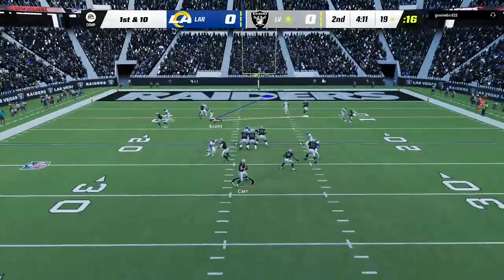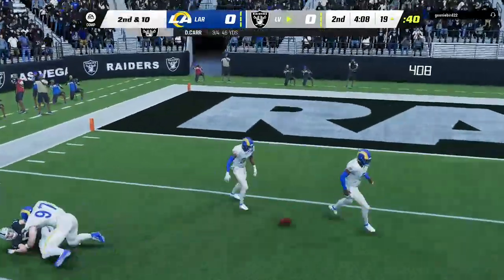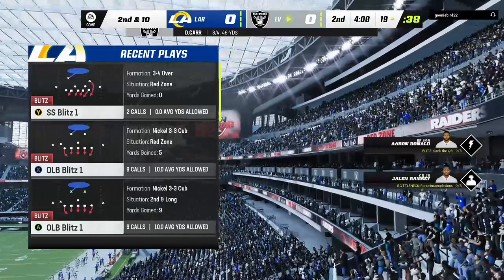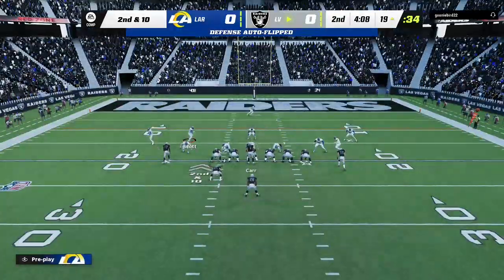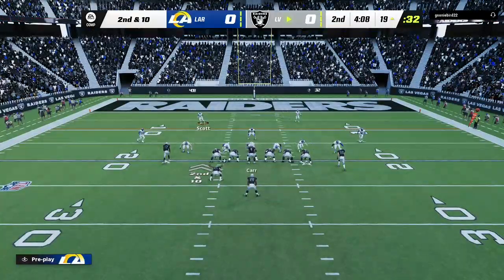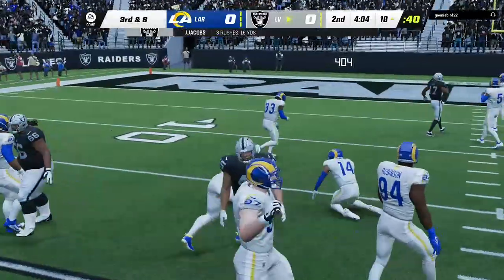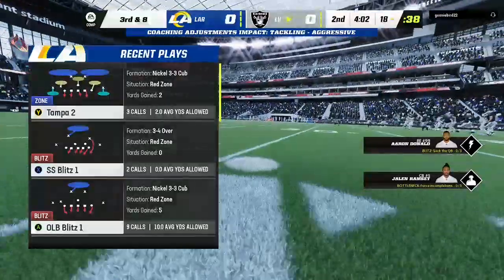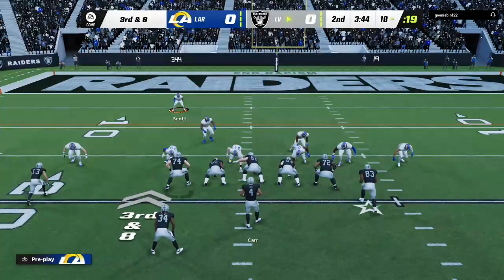Into the red zone, it's Carr — and that nearly a turnover, but it's incomplete. Fortunate to retain possession there at second down. On second down, Jacobs. He'll take this inside the 20 and down to the 18. They get a couple, but they'll be left staring at a third and eight coming up.